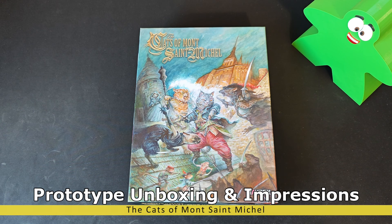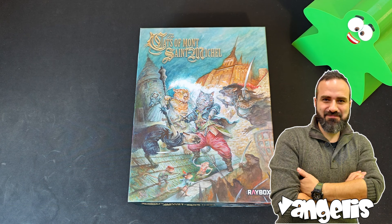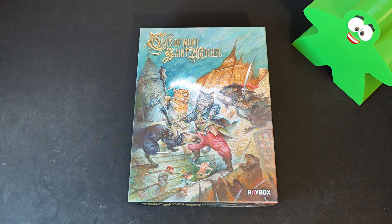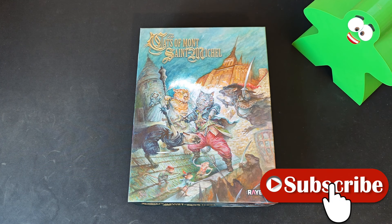Welcome back for another unboxing of a prototype hitting crowdfunding very soon. This time we have the opportunity to open the prototype of the Cats of Mount Saint-Michel, a game from Raybox Games — a company that produced a really interesting game system we enjoyed in the latest Escape from Stalingrad Z, a fantastic dungeon crawler with zombies set in World War II.